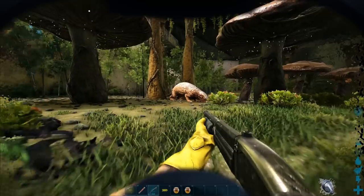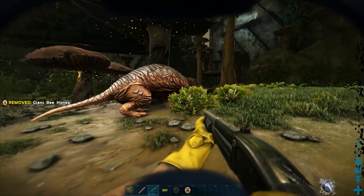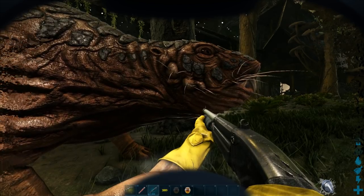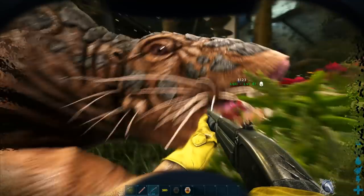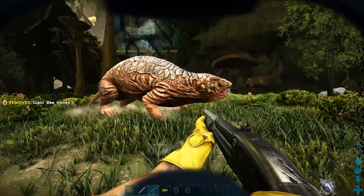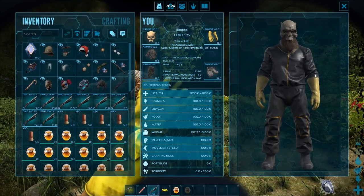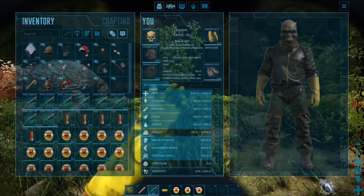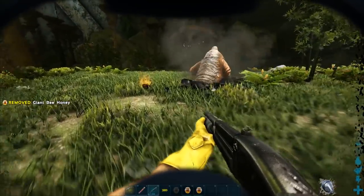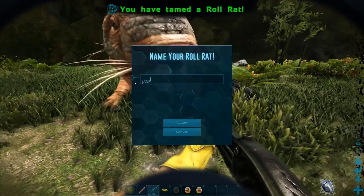If you do know how to get honey, here we go. All you've got to do is walk up to him and toss some honey on the ground. You like that, bro? He just had to stop — he couldn't blink or anything. It seems like you can feed these guys pretty quick; I don't think there's any delay on how quickly you can throw it. Done — I'll call him Jade.